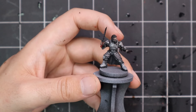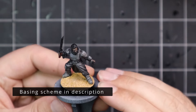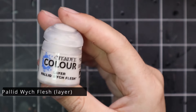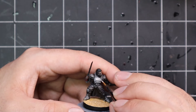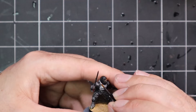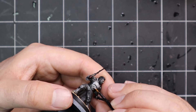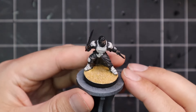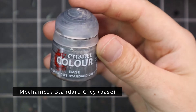While the miniature was drying from its shade I also decided to base it — going with a desert scheme using desert sand from AK Interactive, a sepia wash, and then dry-brushed with bone. Then I rimmed it black. After that it was time to start layering up that pale off-white armor, for which I used Pallid Wych Flesh. It's a beautiful color but quite weak in pigment, so I did two thin coats across the armor being very careful to get neat and tidy lines. Later in the video I went back in and black-lined around the armor again to neaten and separate the gray webbing from the white armor panels.